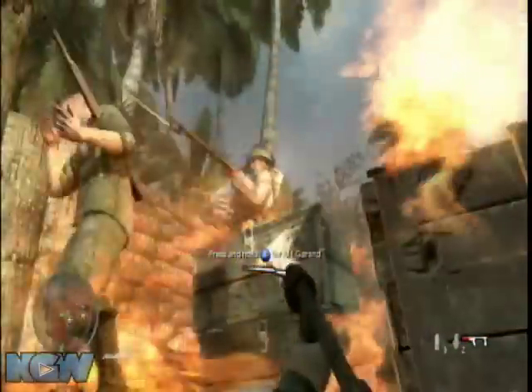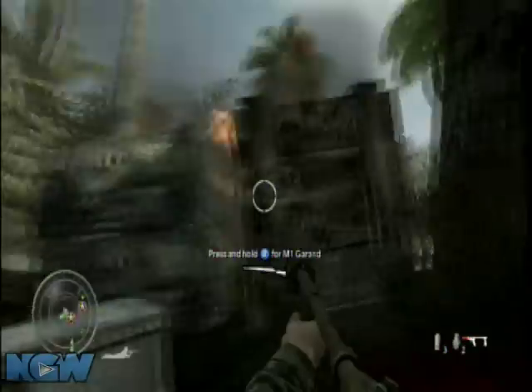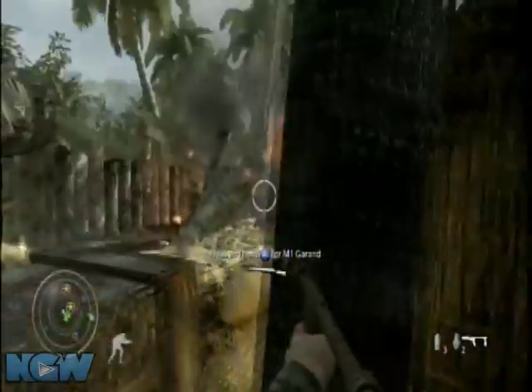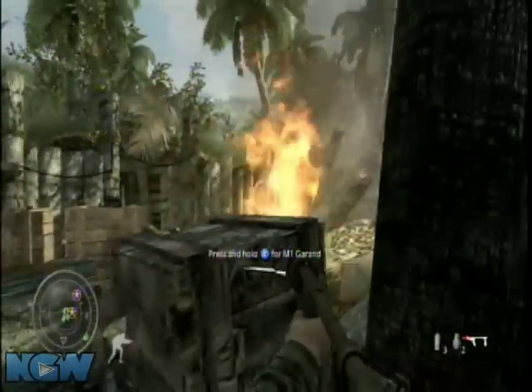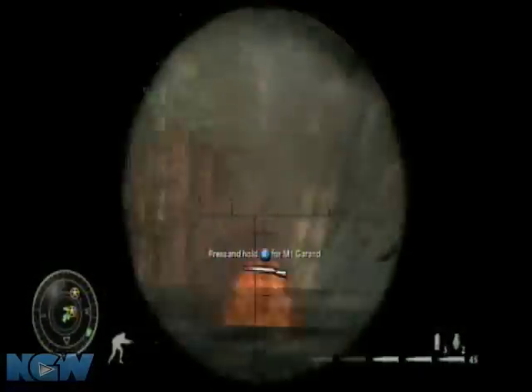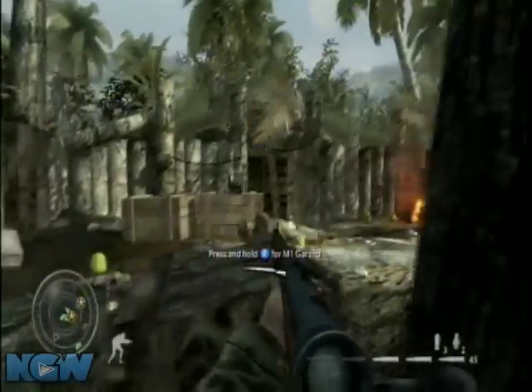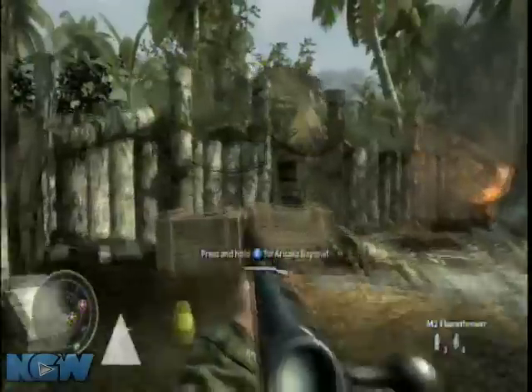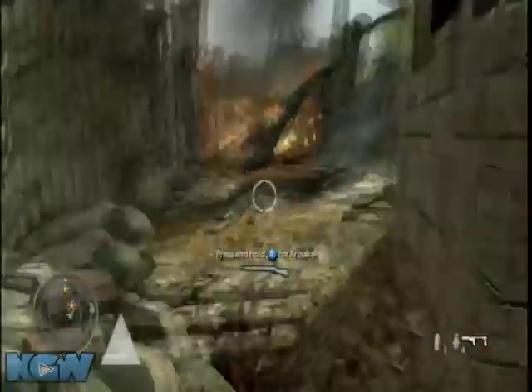This upcoming section can be tricky: there are a couple of guys in the trenches on the left in the dugout area with the roof, and some guys at the top of the hill to the right. You have to rush into the area on the left, take them out first, then make your way up the hill — all without dying, because you haven't got a checkpoint yet.